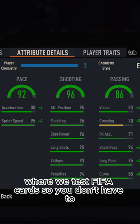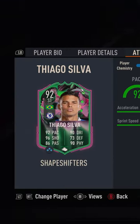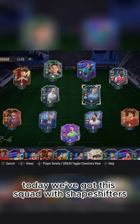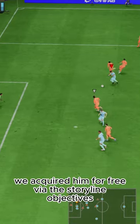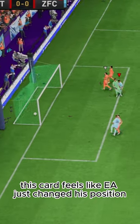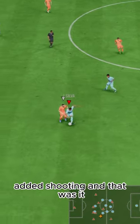Welcome to Baller or Bust, where we test FIFA cards so you don't have to. Today we've got this squad with Shapeshifters Thiago Emiliano da Silva. We acquired him for free via the storyline objectives. This card feels like EA just changed his position, added shooting, and that was it.